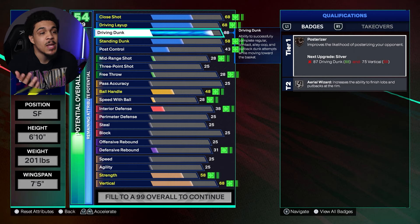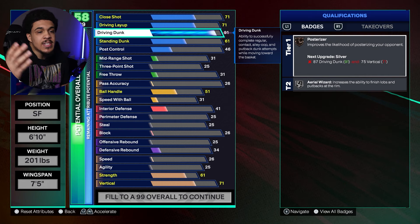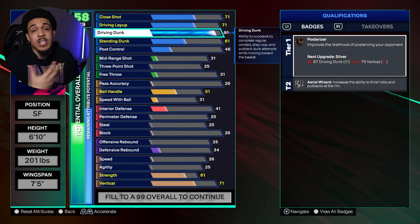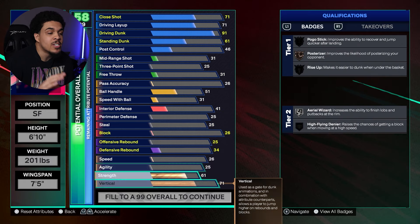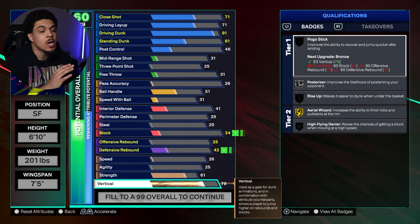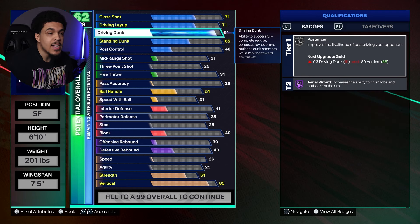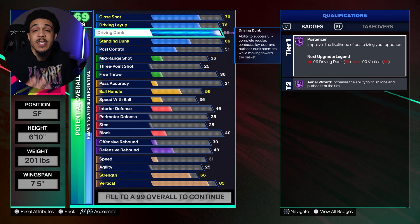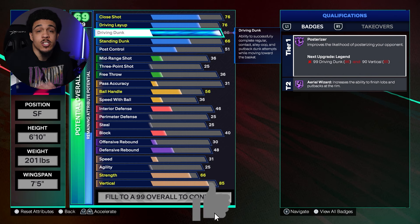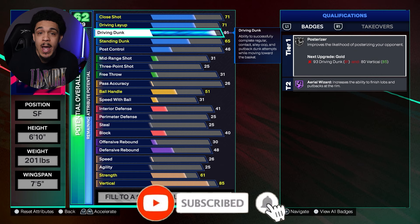First thing I'm gonna do is take my driving dunk up to a 91 — our max driving dunk is at 96, and I'm gonna use a cap breaker right away to get it to 96. Then we jump down to the vertical and put it up to 85, because that's what we need for our contact dunks. When the driving dunk gets to 96 you'll see posterizer is on Hall of Fame, and when you unlock your max plus ones for the season you can get it all the way up to Legend.